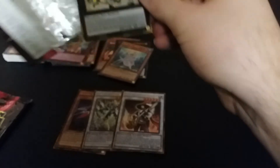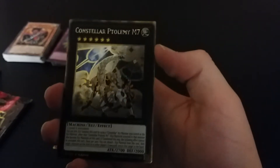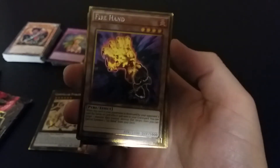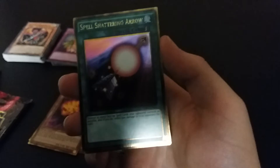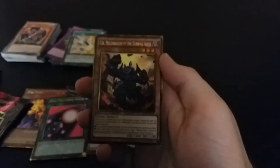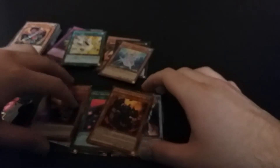Oh I see — Constellar Ptolemy M7! Oh wow, I just got this one too — wow, okay, that's kind of funny. Oh, Fire Hand and Ice Hand — we got HAT format here! If we get Ice Hand that would be nice. Spell-Shattering Arrow — this is an older card that used to be pretty good. Sakuretsu Armor. And Seer. Burning Abyss cards — this one's still banned I think. Yeah that's a good pack so far — pretty good Burning Abyss stuff and pretty good cards from at the time at least.